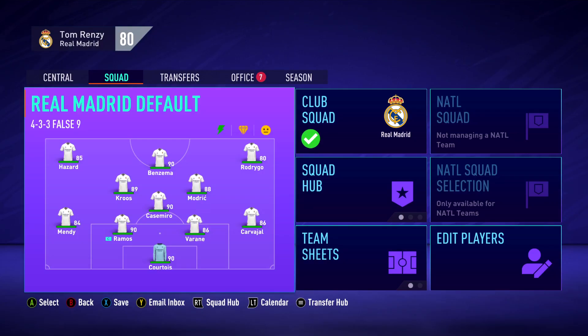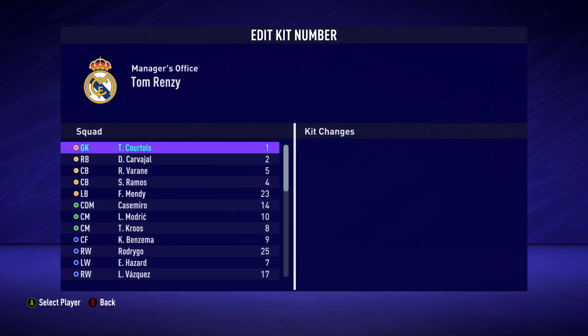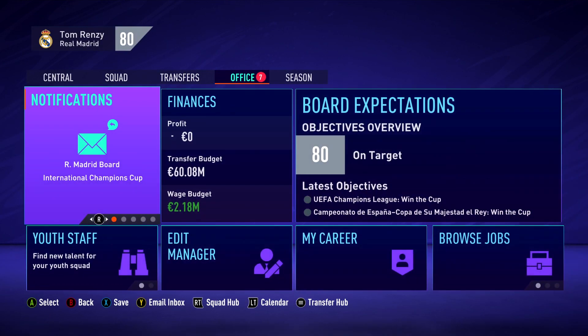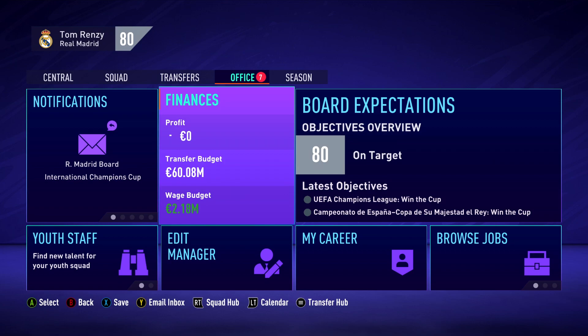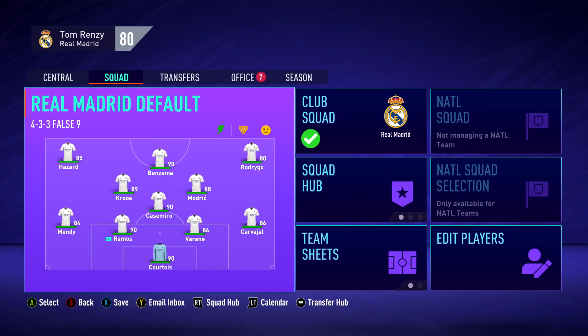Just to show you that we've got the Realism mod installed on this save — you can see we've got an injury list and a different layout for editing kit numbers. The transfer budget Real Madrid starts with is 60 million, but you've got loads in the wage budget, so you can move it all over and still have a ridiculous amount of money to spend. Let's back out of this career mode, start a new one with a completely different team, sim 5 seasons, and see what team comes out at the end.